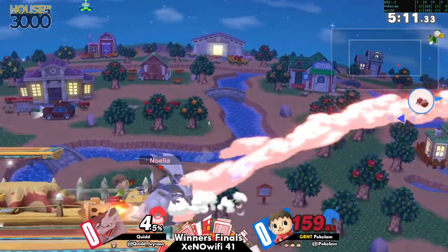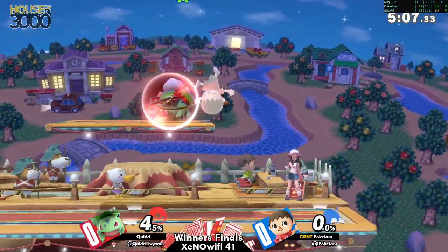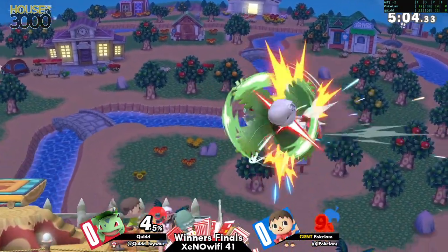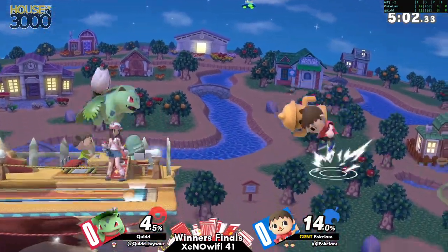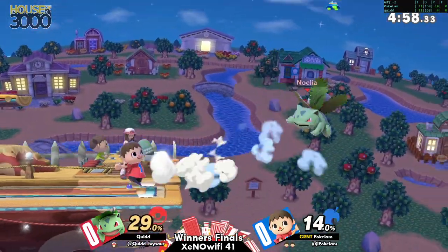I don't know if you can control this as the player. No, you can't. What I was going to say was just Razor Leaf goes through things — it goes through the tree, it goes through the gyroid — which can help kind of diffuse the pressure that Villager puts on.